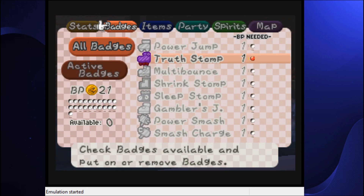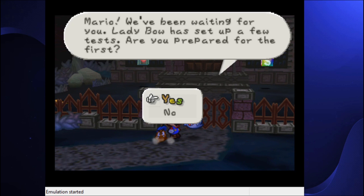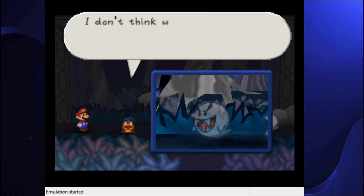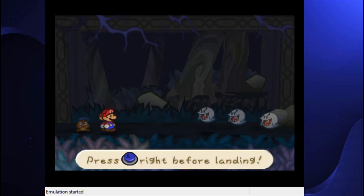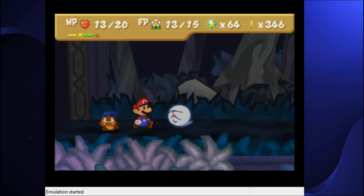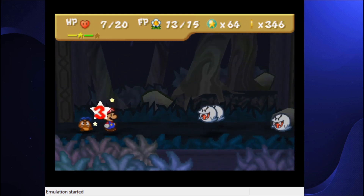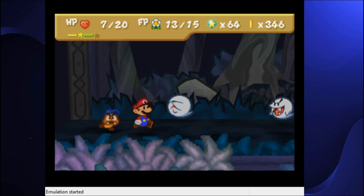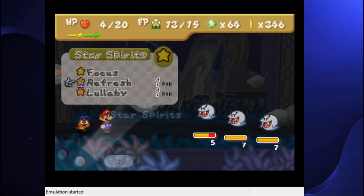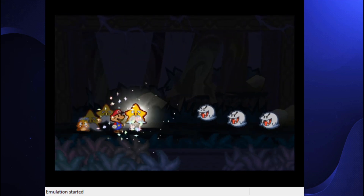Taking off Power Jump, equipping Truth Stomp instead, and putting on Goombario. Seven HP. I don't know how to dodge it — I can't do it. Is it random? I'm trying so hard, dude. I try so hard. Let's refresh. I spent 20 minutes just getting through Forever Forest.